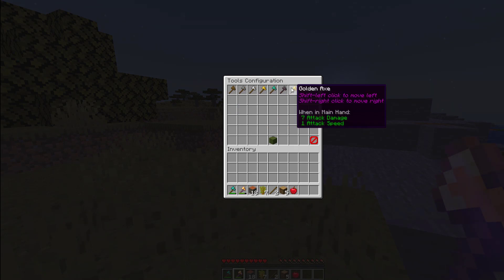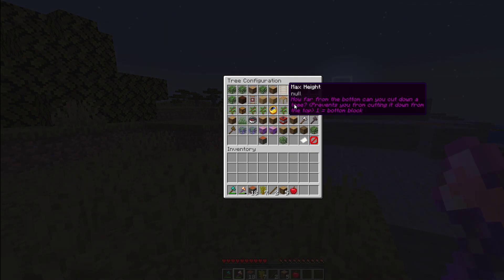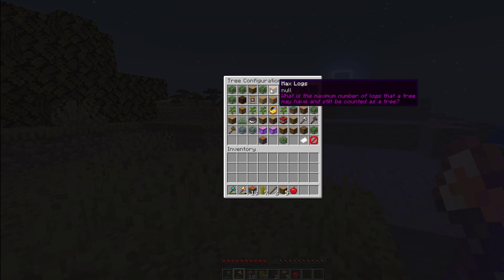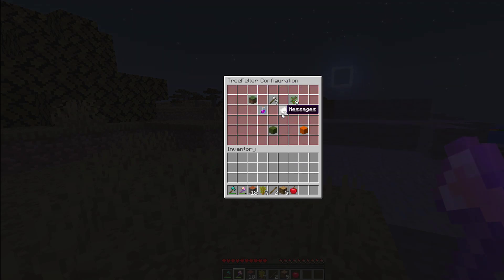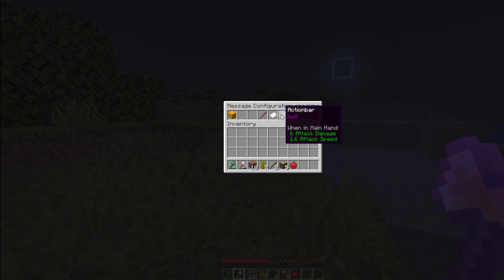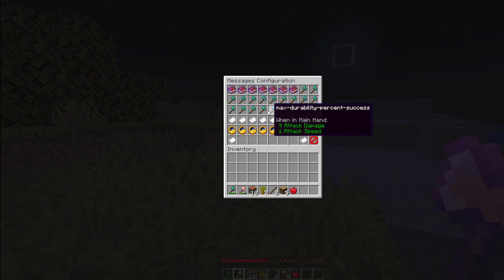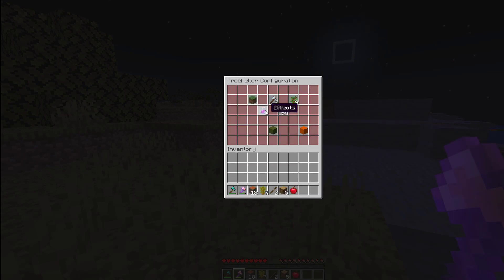Over here we have all the different trees. You could add a new tree or detect a tree if you made a custom one. Clicking on one gives you all of those same global options that you can change per tree if you really wanted to, though you honestly don't need to do that. Messages is very straightforward — it shows what the messages are going to say when you do certain things. You could change things like the max height message, but I'd recommend going into the actual config file and tweaking them there instead.